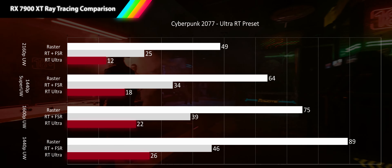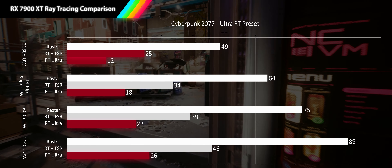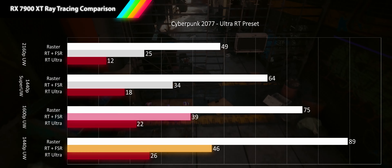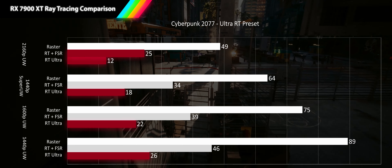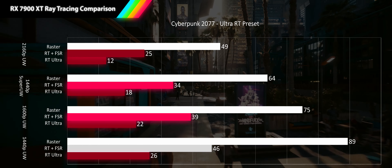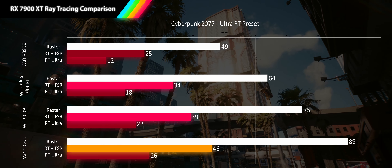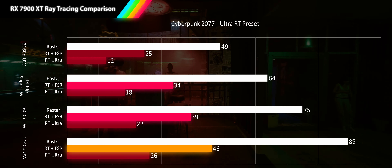Turning on FSR quality mode shows a very impressive gain: 4K ultrawide improves 99%, 1440p super ultrawide 85%, 1600p ultrawide 80%, and 1440p ultrawide 76%. However, 4K still remains unplayable at 25 FPS, super ultrawide and 1600p ultrawide are stuck at 34 and 39 FPS, and only 1440p ultrawide barely clears acceptable performance. Despite the largest visual impact of any game tested, ray tracing cannot be recommended at any ultrawide resolution in Cyberpunk 2077.